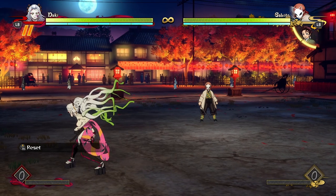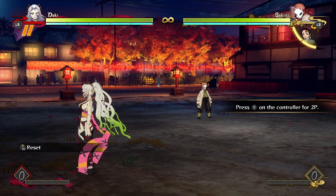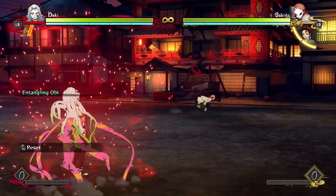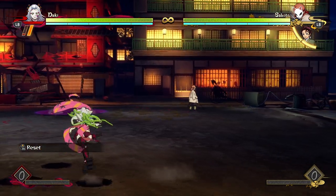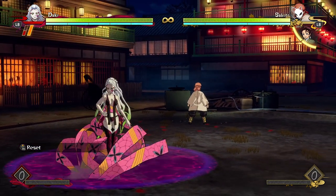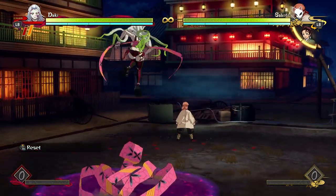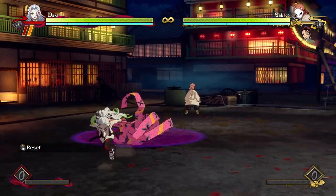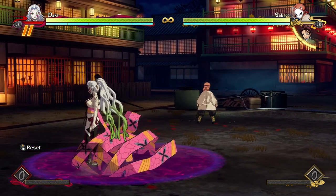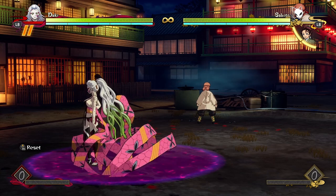What's even cooler is if the opponent does dodge it — because it is definitely dodgeable in neutral; they can just walk away from it. As you can see, Sabito can just walk right past it, and then it leaves the sashes on the floor like Rui/Kokushibo's trap — but I love this even more because Daki can run in and step on top of it and just stay there. This stays on the screen for a really long time, so if you're low on meter you can throw this out.